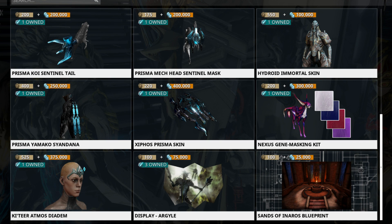Sentinel cosmetics are kind of neither here nor there for me. Xiphos Prisma skin — I will always remind you that I think all the Prisma ship skins look dope, so pick that up if you're into that. The rest of the stuff like the Argyle Display I don't really have strong feelings about either way.